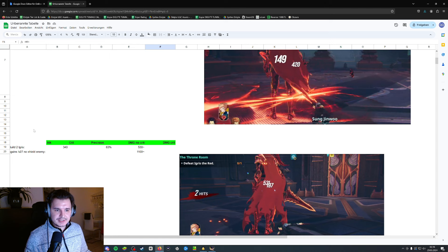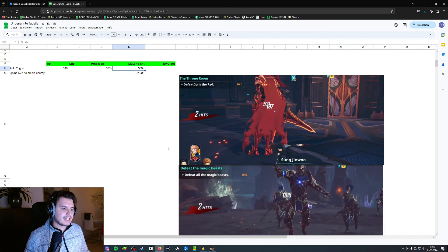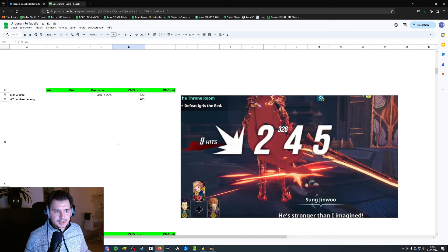For Build 2, I realigned my stats and put every single point into attack — 340 — with nothing into precision, so it stayed at 63 percent. For Igris, the damage was 530, while against the enemies with no shield the damage was roughly 1,100.